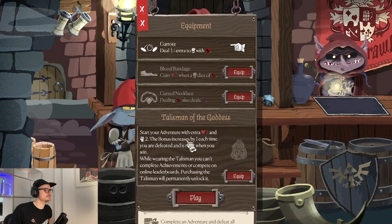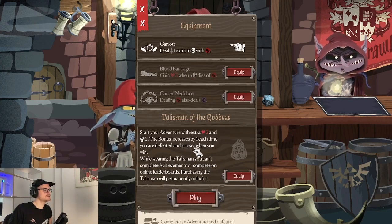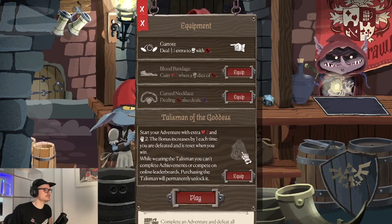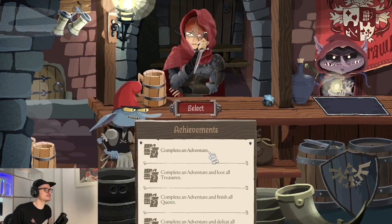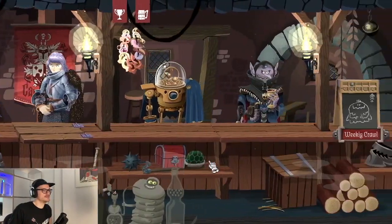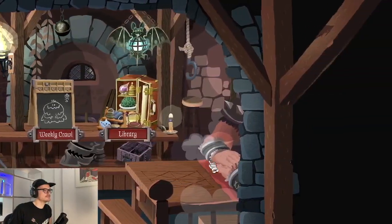There's also a built-in easy mode: if you wear the Talisman and the Goddess, you gain extra health and strength each round, and each time you are defeated this is reset so you can start with the regular seven and seven starting values. We don't use that for now, and we'll just jump into a game very quick.